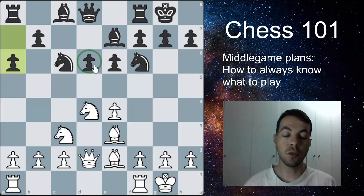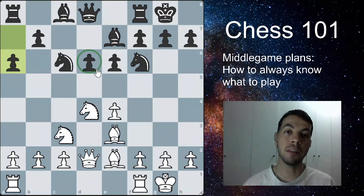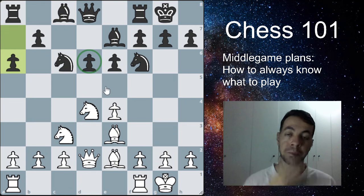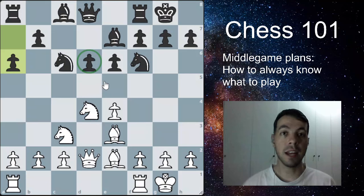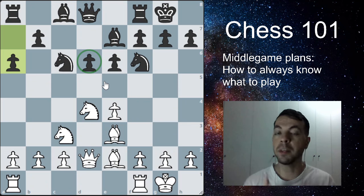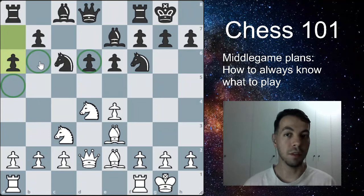The first weak square that should pop to mind is one that cannot be defended by pawns anymore — because this pawn is gone and this pawn has been pushed, so it can no longer defend that square. From this moment on in the game, that square cannot be defended by any other pawns, making it a permanent weakness. We can exploit this by attacking that square and trying to win that pawn. There are other weak squares too, but some are only temporarily weak.